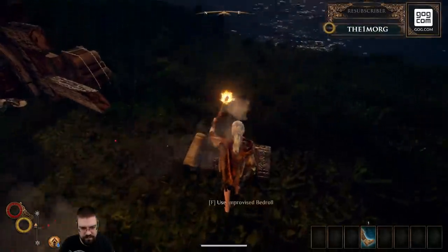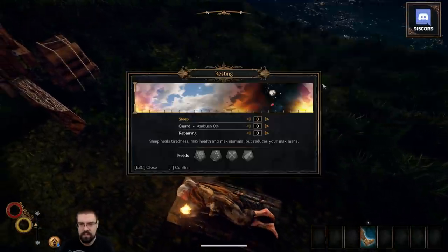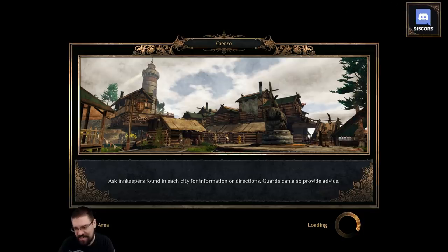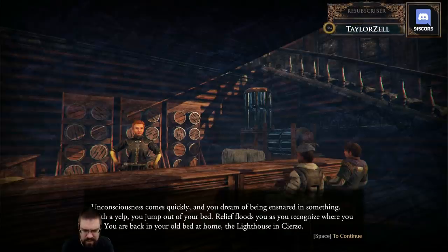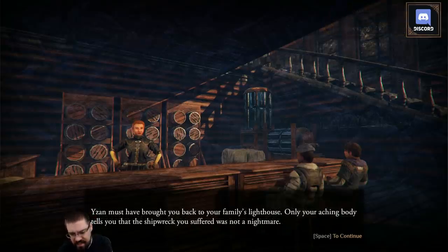I don't need to do anything here — let's just take a nap. Torch in hand. Unconsciousness comes quickly, and you dream of being ensnared in something. With a yelp you jump out of your bed. Relief floods you as you recognize where you are — you're back in your old bed at home, the lighthouse in Sierzo. Yazan must have brought you back to your family's lighthouse. Only your aching body tells you that the shipwreck was not a nightmare.